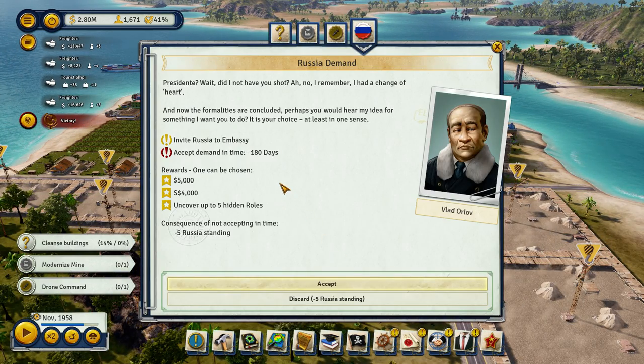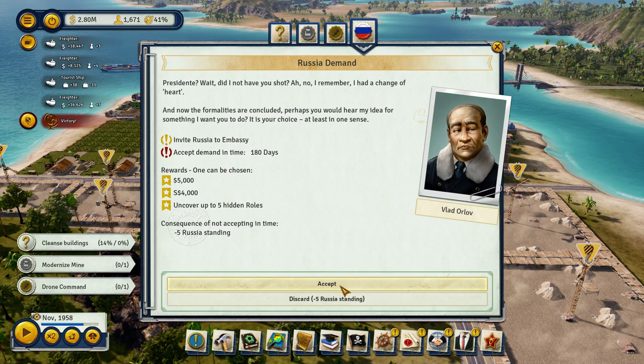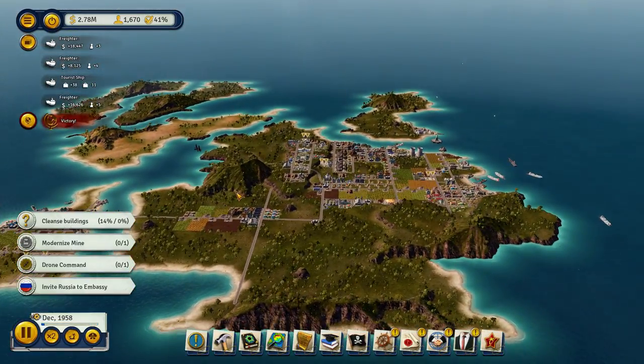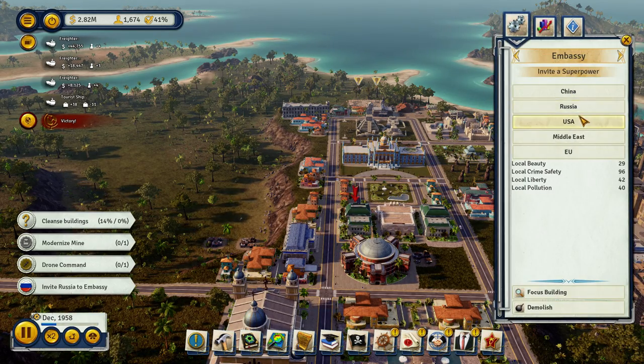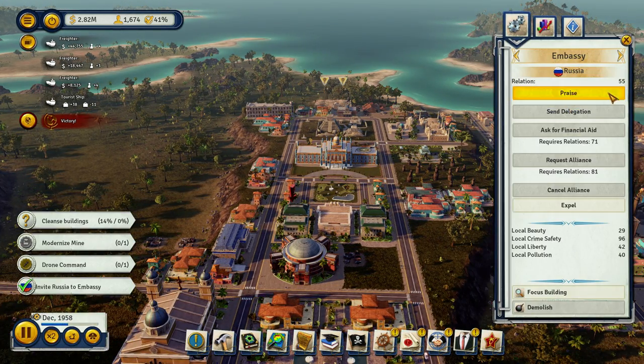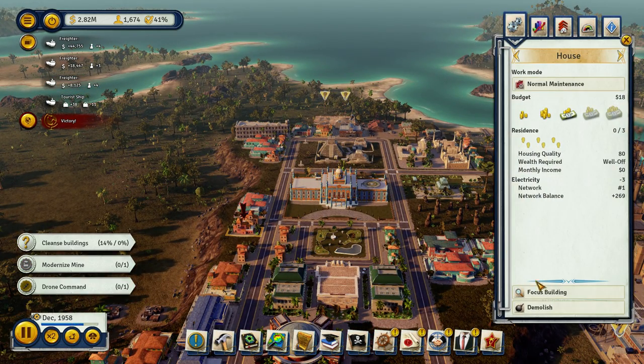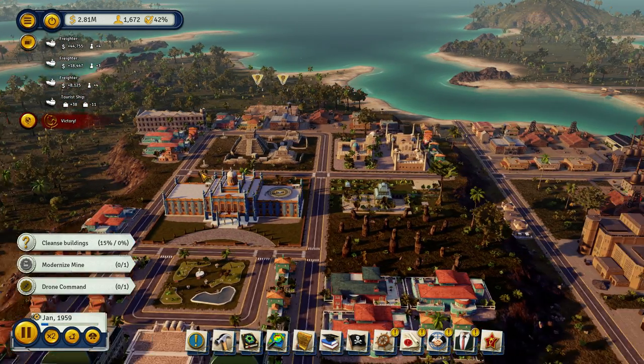Presidente — wait, did I not have you shot? Oh no, I remember, I had a change of heart. I'll invite you to an embassy, Russia. You asked — there's Russia. I'll praise Russia. I bought you this bottle of vodka — I drank it on the flight. But perhaps you can put a candle in it. Let's upgrade you — no? Guess not. No upgrades.